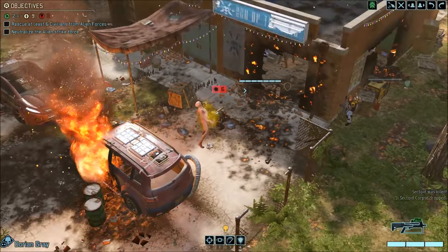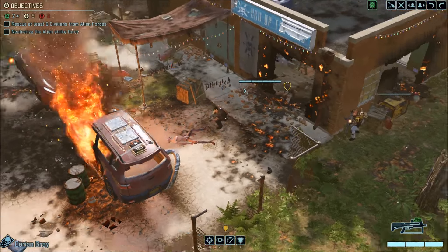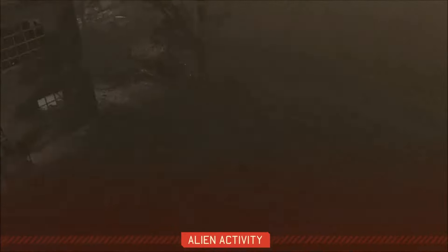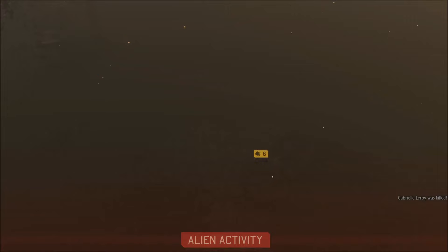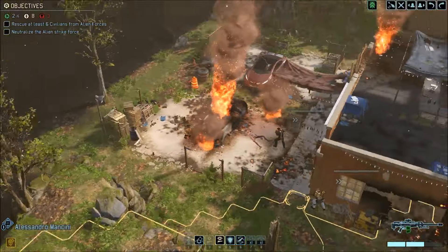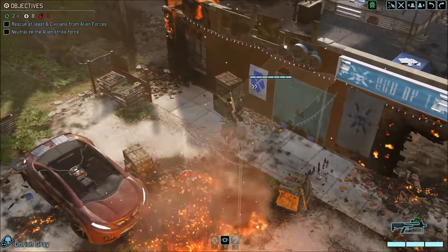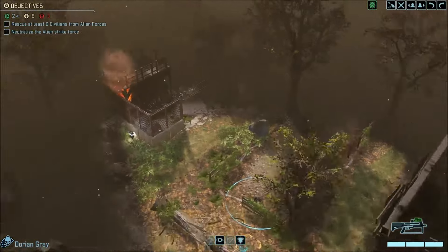We need 4 damage from Dorian on that sectoid. Wait — can you reach it and kill it with melee? That would be awesome. Haha, God damn — that skill is simply awesome. You are out in the open now, but there is no enemy nearby. Panic removed. Let's keep going, let's not lose more civilians.